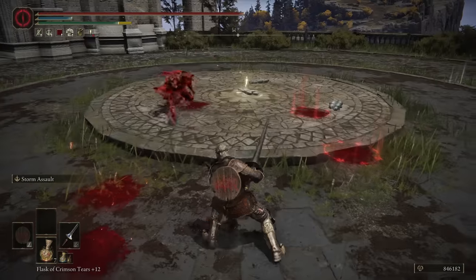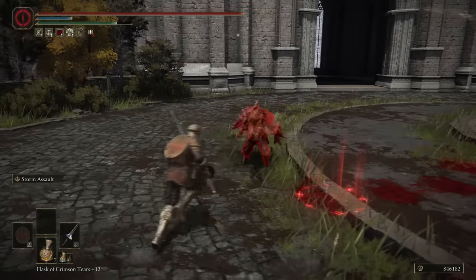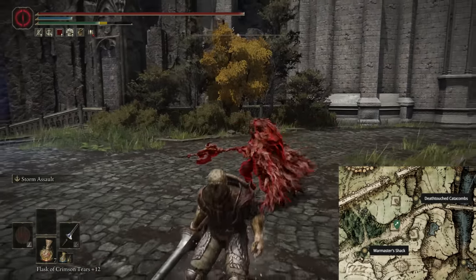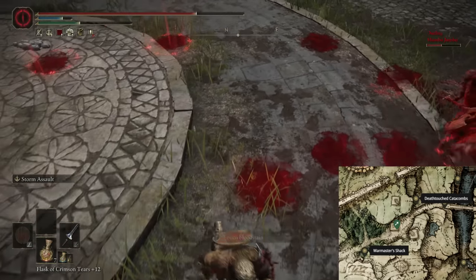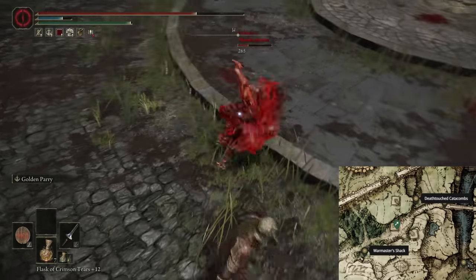Hello everyone, and welcome back to another session of Elden Ring PvP and another weapon showcase. Today we're taking a look at the Lance. This is a weapon that you can find in a camp southwest of the Death Touch Catacombs. I'll have an image on screen showing the location. The weapon requires 20 strength and 14 dexterity to wield, and it weighs 9 units.